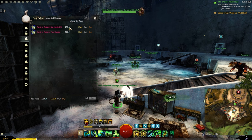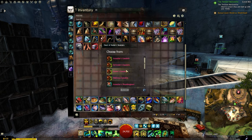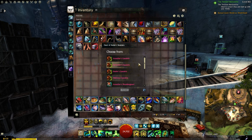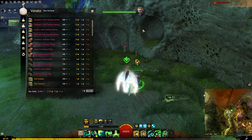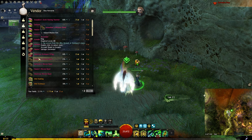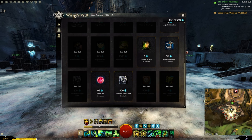Raids are another good source to get ascended armor and weapons. You will need some gold and Magnetite Shards, which you can get by doing any of the raids — you will get them even from failed attempts depending on your progress on each boss. When you open any of those chests, you will see Assaulter, Defender, Healer, and Malicious options for each piece. The description below will note exactly which option gives which stats. You can also buy ascended trinkets from the same vendor in the Aerodrome, but those trinkets are not stat-selectable and have specific stats.